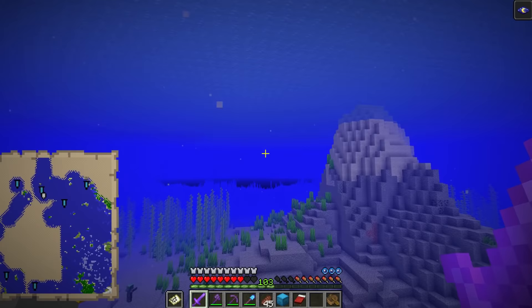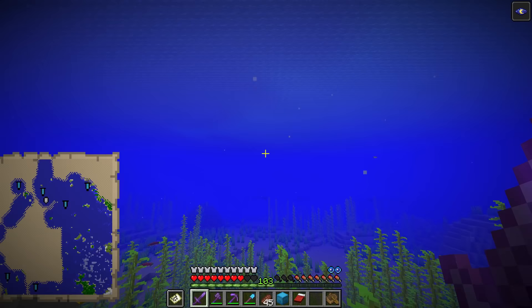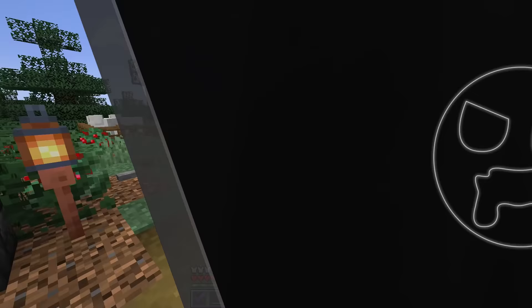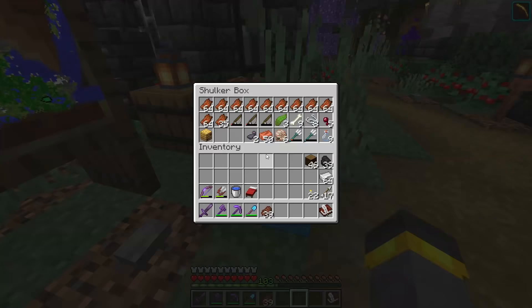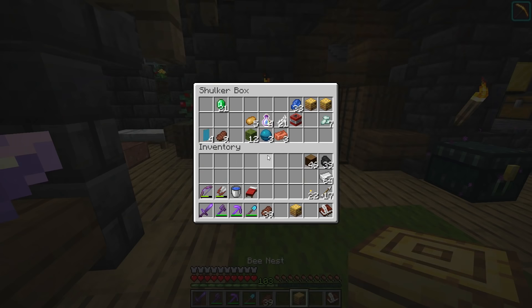I spent like an hour hunting for the first trident, and the second one comes right after — I can't complain. Dolphin's grace while swimming is so cool. That's how you find drowned — swimming around the ocean. The map has filled in a bit more, and we're back at the base with two tridents. I didn't find any more nautilus shells or tridents after that last one, but two tridents is great. I also found a bee nest on the way back with two bees inside.